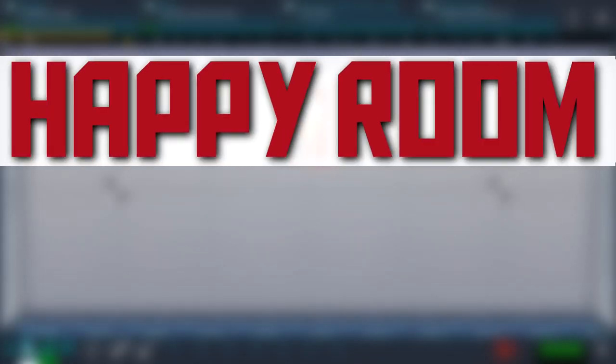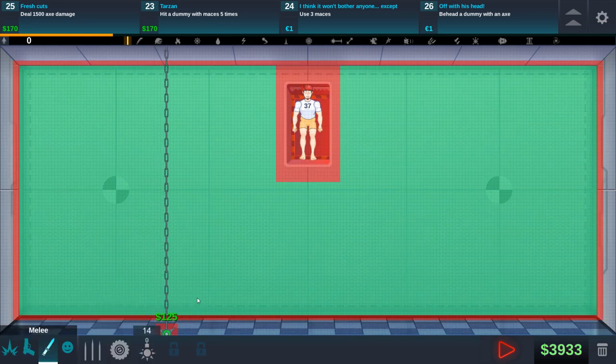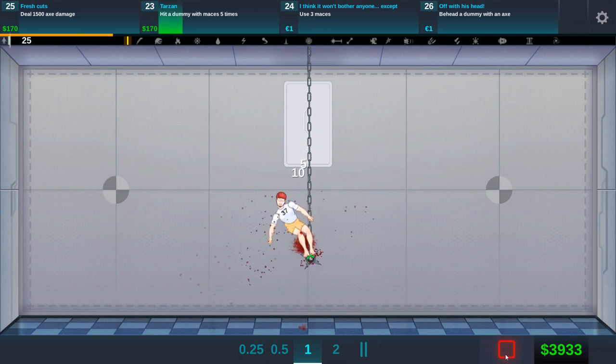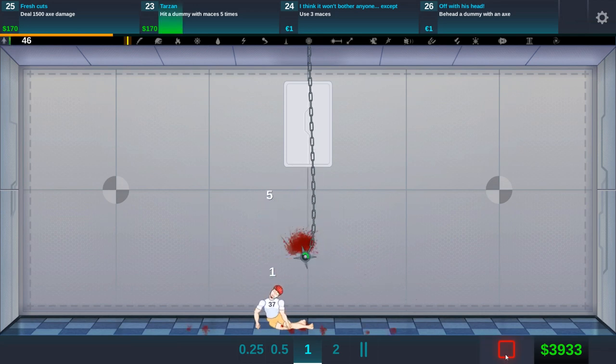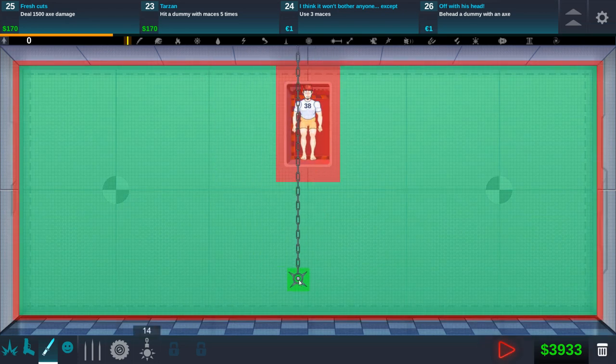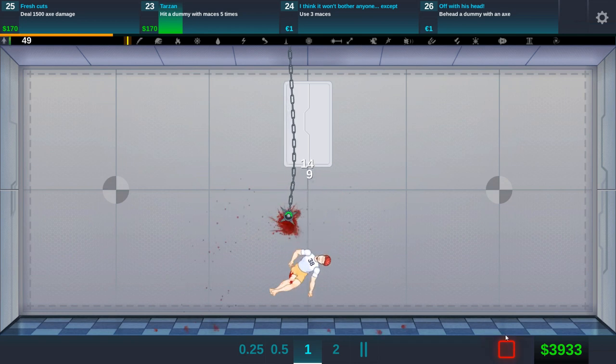Hello everybody and welcome back to Happy Room, my name is Twisted and today we have a few new goals. We unlocked the mace last time — it's a mace from the ceiling. You get on it and it just sticks to the guy. How does this actually work? Obviously we do this, we get stuck on it — when does it expire?